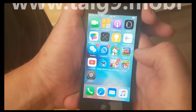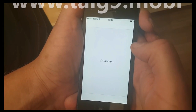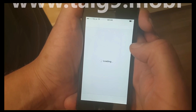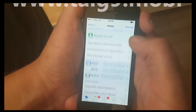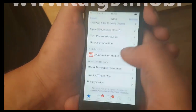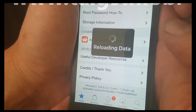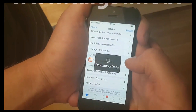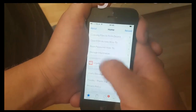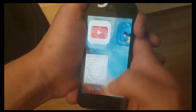And there we have Cydia. As you can see down here at the bottom, it's running on iOS 9.3.3. And this is not a semi-jailbreak or anything like that — this is a full untethered jailbreak.